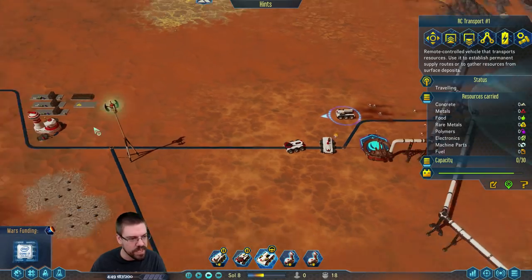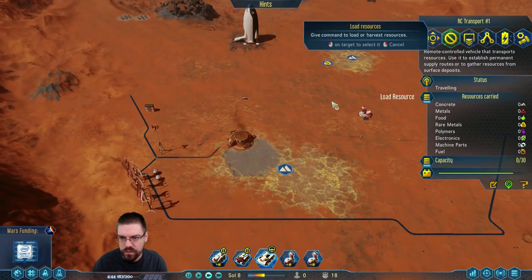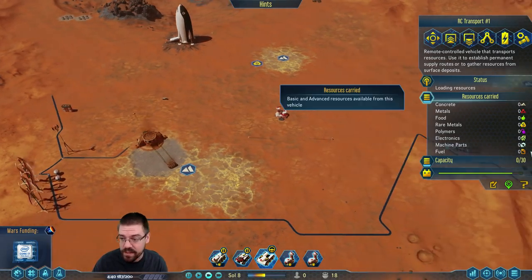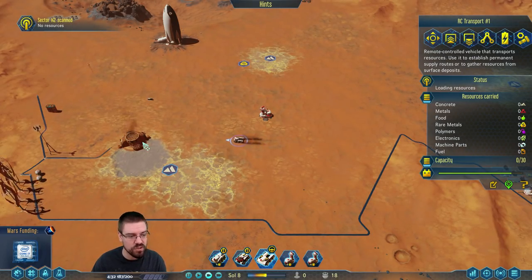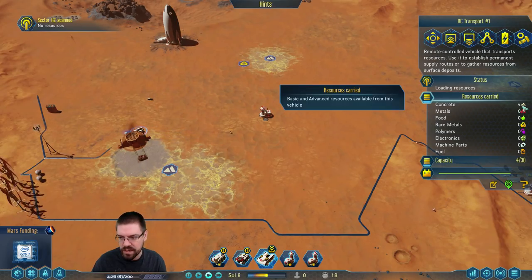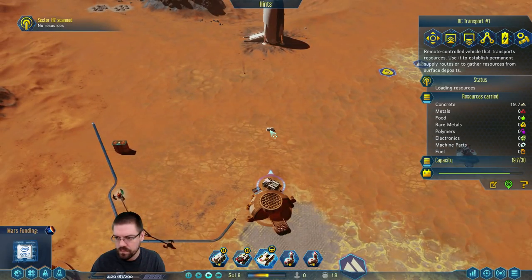Can I actually pick up stuff from here? Can I go over here and load resources? Oh wait — can I just right-click on it? Sector scanned — oh, that's useful as hell! All I do is right-click on it and he comes up and starts getting resources — super handy.